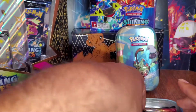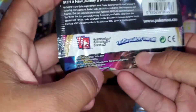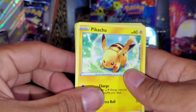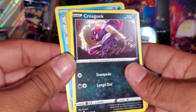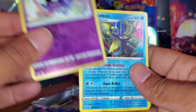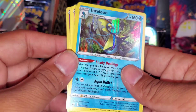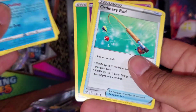And the next pack, which is Sword and Shield with this awesome Snorlax at the top. Starting off real good — we're starting off with a Pikachu. Nice. A Sinistea, a Wooloo, a Shellder, a Krokorok, another Reverse Holo Gastly — that's two Reverse Holo Gastlys — and an Inteleon Holo. Nice. And a Drizzile. I needed a Drizzile. Very cool.